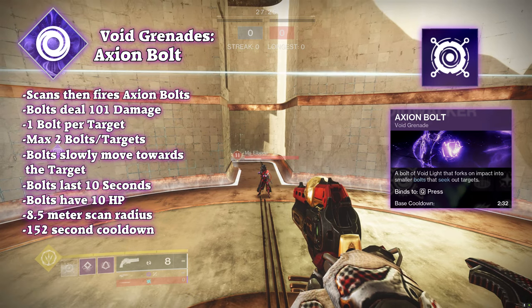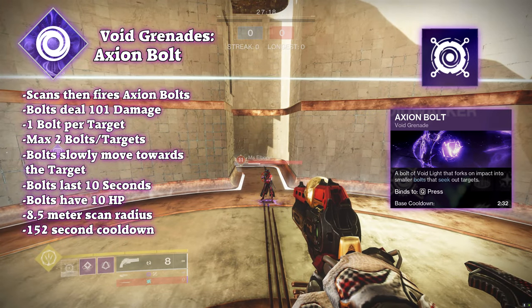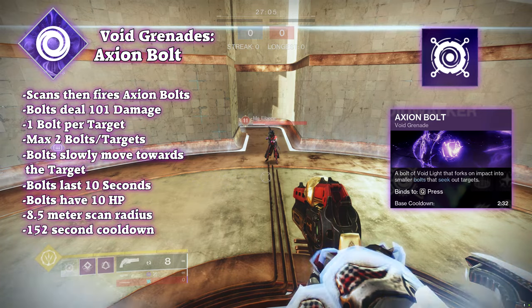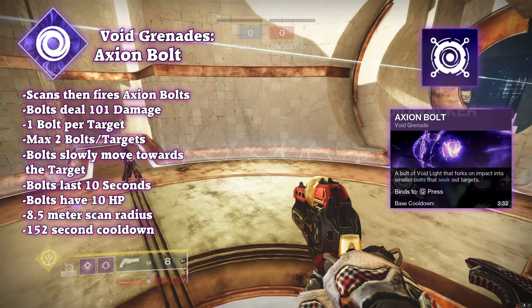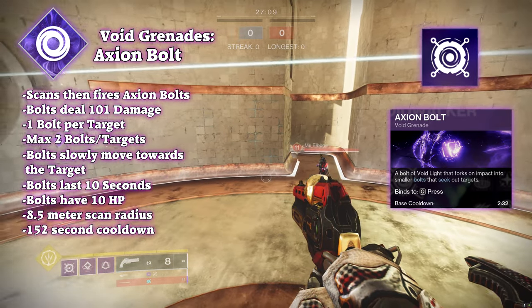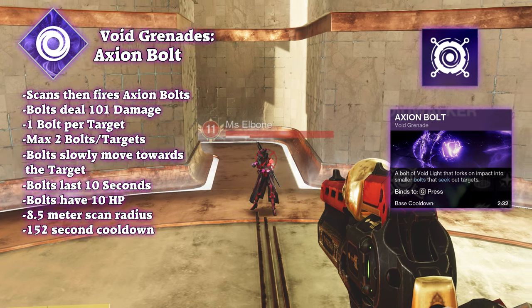Axiom bolt grenades are in a similar vein to firebolt and arc bolt but a little different. When throwing an axiom bolt grenade, it flies through the air until it hits a surface or enemy, then creates a ring of void energy around the impact destination ranging a huge 13 meters, along with a void ball in the center that shoots 2 slow-moving void projectiles — the axiom bolts. These projectiles track and keep following even after the grenade expires until they go out of range, hit a wall, or are shot and destroyed by the enemy. Each axiom bolt does 2 impact damage and 100 explosive damage.